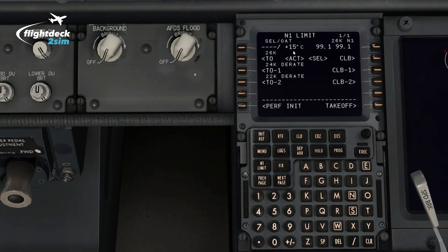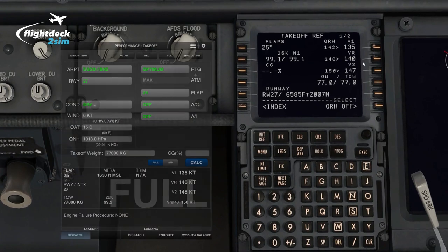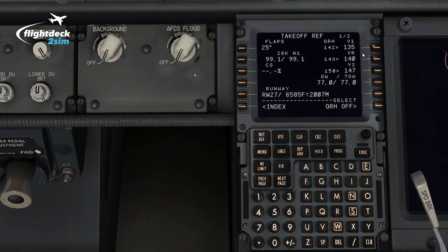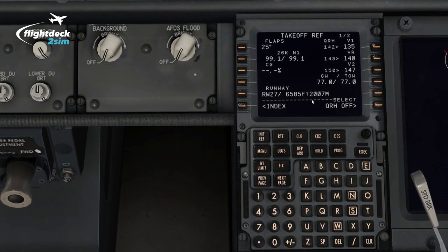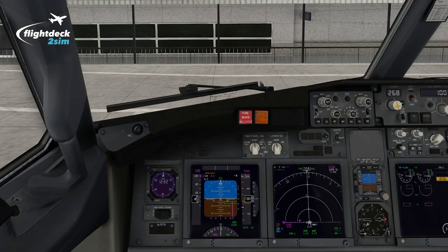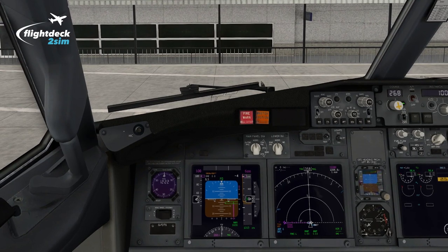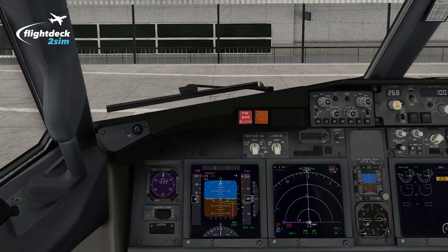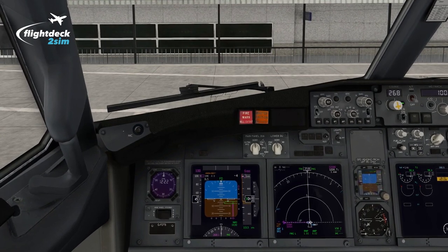Going to the N1 limit page, I've already selected 15 degrees — we have an N1 of 99.1, which is just within 0.1% of what the OPT says. For flap 25, I've matched the V-speeds from the OPT: 135 knots, 140 knots, and 147. There's a slight discrepancy, probably down to the Zebo mod and the fact that we are quite performance limited — V-speeds often don't match the FMC in these situations due to factors associated with runway length. All the information is loaded into the FMC; we'll depart with flap 25 with the engine bleed disconnected. I'll get the APU started, do the pushback, and meet you just prior to taxi to configure the aircraft for the no engine bleed departure.